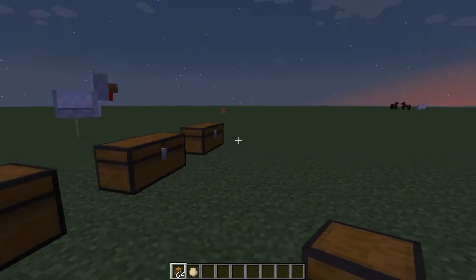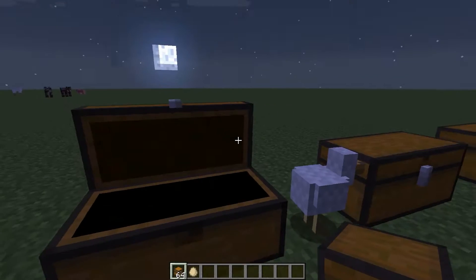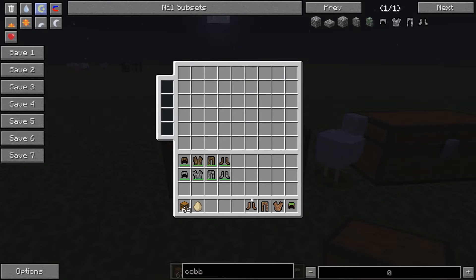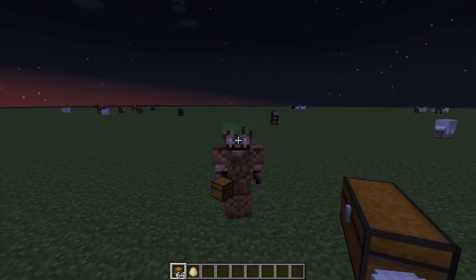So when we start, the first thing is the dirt armour. This has the same durability as the oak wood armour. To craft it, these are all the crafting recipes — it's just a standard crafting recipe for all armours. We can get these four pieces, and this is what it looks like on your character.